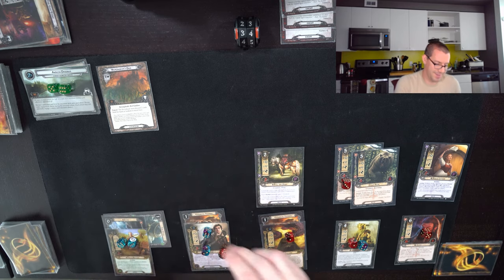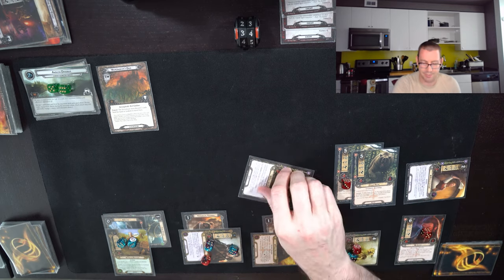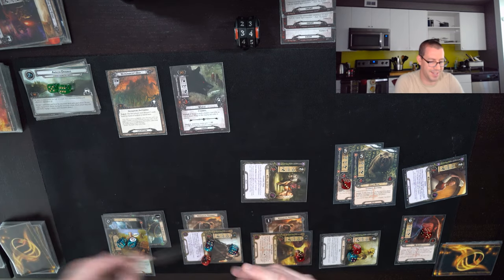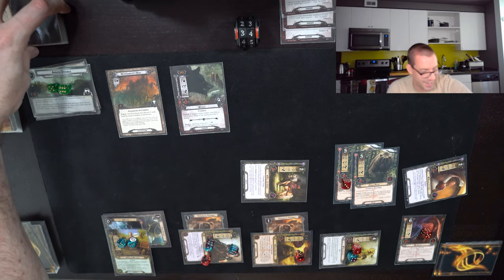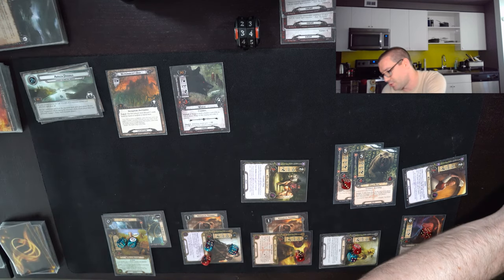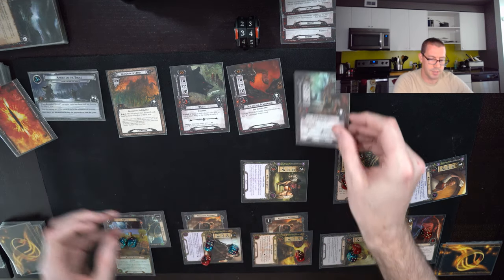Going to the quest yet again — fourteen willpower up against five threat in the staging area. Nothing on Evil Storm again. Against five, that is nine progress. With the eleven we already have brings us to twenty, taking us up to the Ambush on the Shore. Just going to spawn two cards.